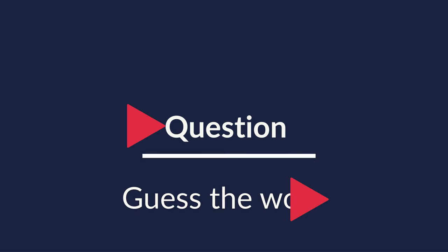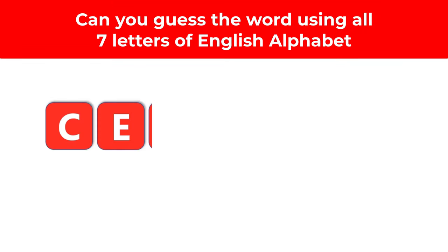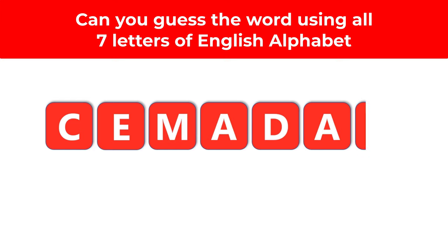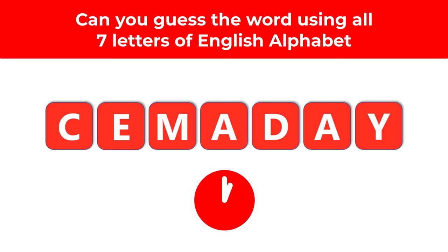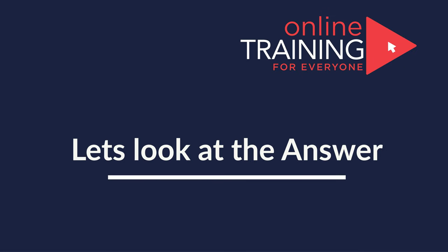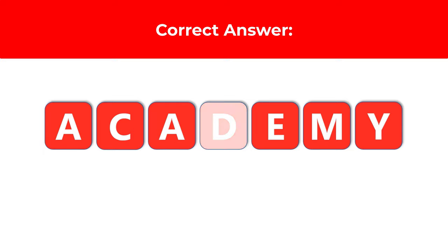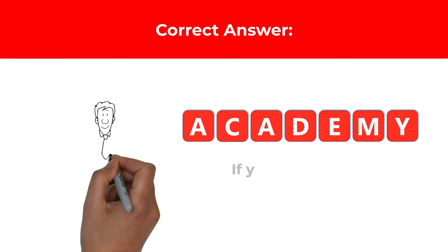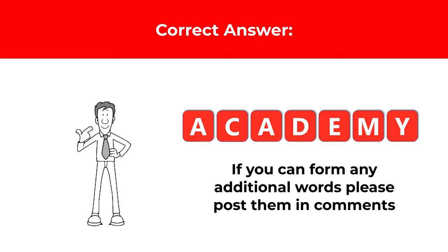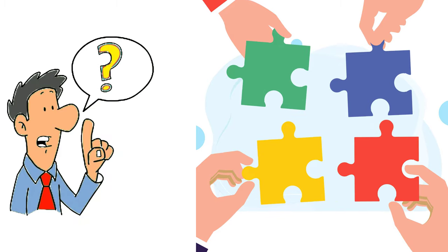Here is the tricky problem we frequently see on the test. You're presented with 7 letters: C, E, M, A, D, A, and Y. You need to guess the word using all the letters. Give yourself 15 to 20 seconds. The correct answer is the word ACADEMY, spelled A, C, A, D, E, M, Y. If you guessed other words, please post them in the comments. If you want to get better at solving word puzzles, try crosswords and Scrabble.